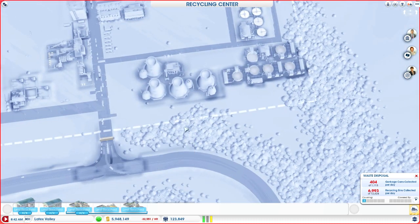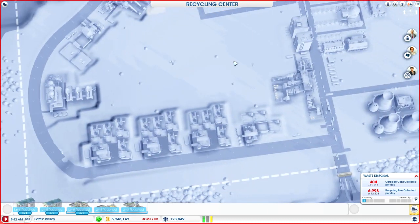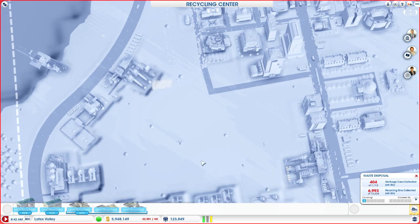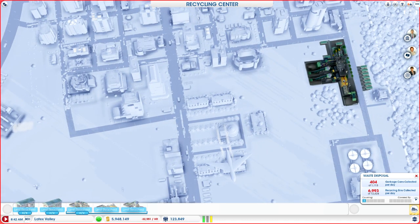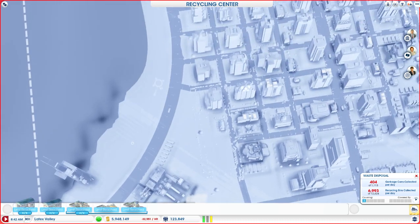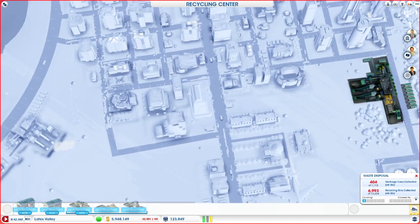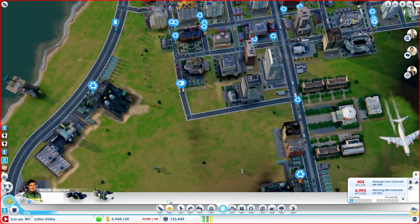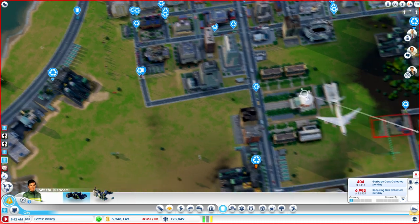And once we do that, if this ends up working, I'm going to have to re-zone this area right here — and that's going to be outside of this loop here. I'm going to make it like that, and then I want to re-zone this area as well. And then eventually we're going to add casinos over here. So let's replace this trash dump.